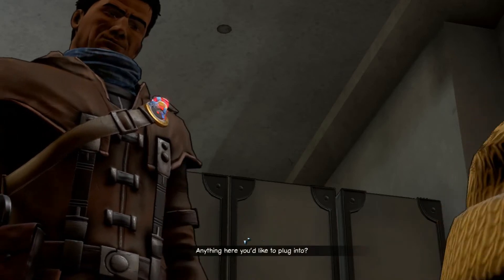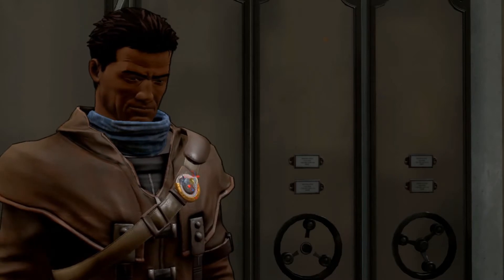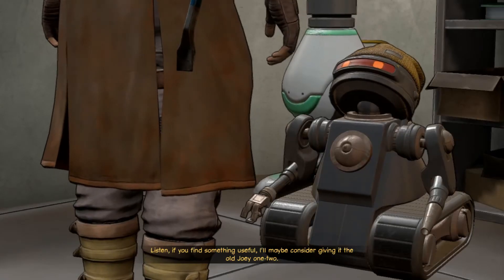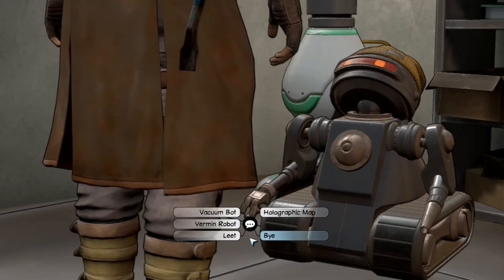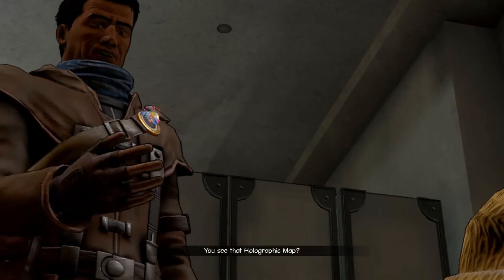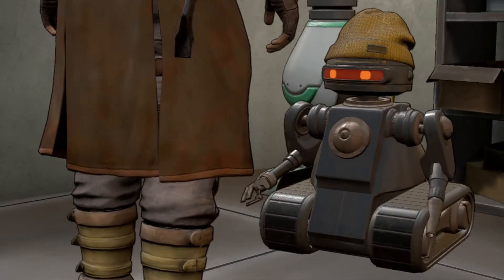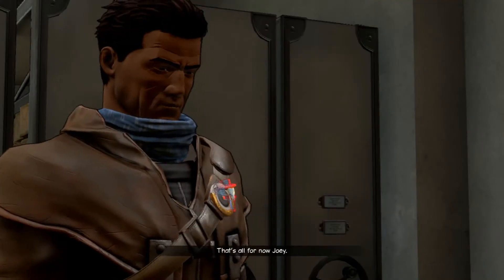Anything here you'd like to plug into? What do you mean, Foster? That probe of yours - it might be our only way out of here. Listen, if you find something useful, I'll maybe consider giving it the old Joey one too. Holographic map - that's what I want to do. You see that holographic map? You need to get your eyesight checked, Foster. It's not showing a map anymore. Oh right, okay. That's all for now, Joey.